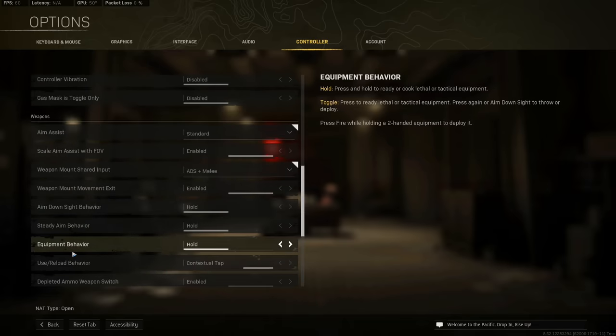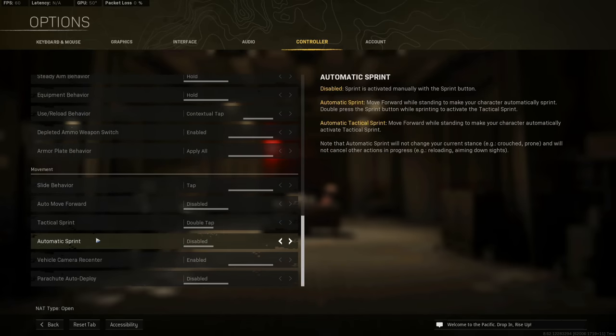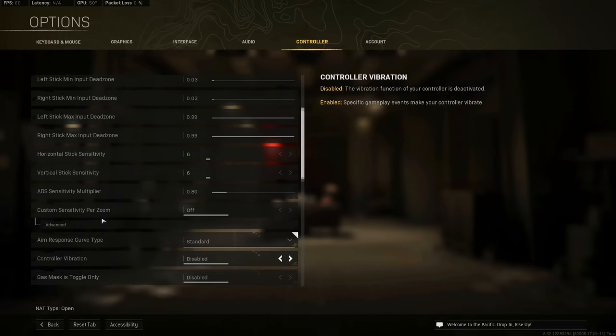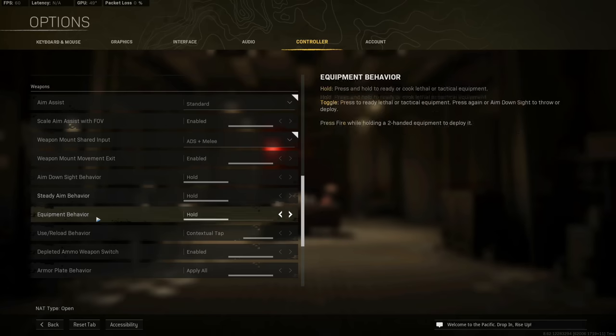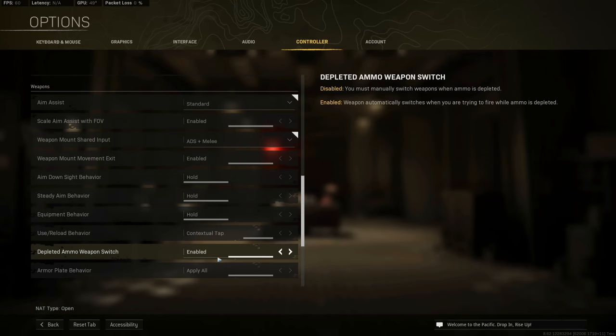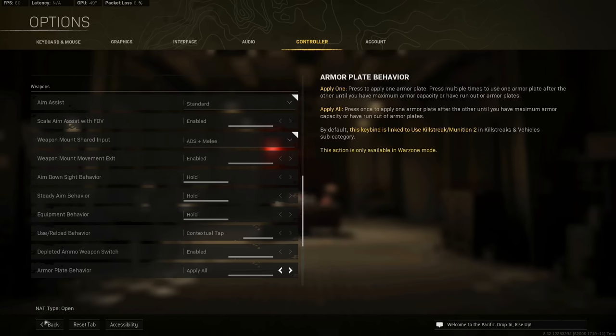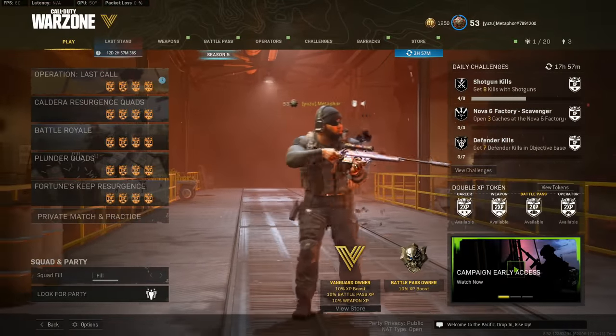You also want to set your 'Use/Reload Behavior' to Contextual Tap. This makes it so you can spam picking stuff up. That's pretty much everything for in-game settings.